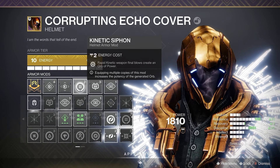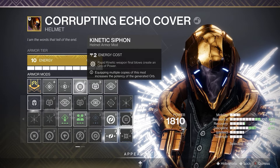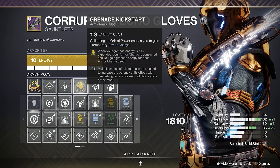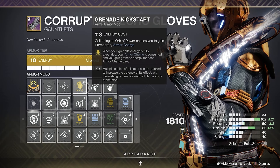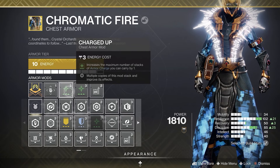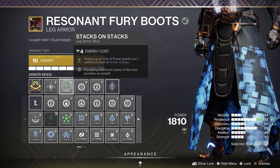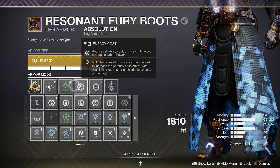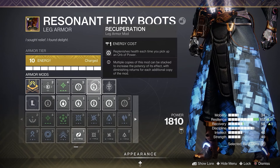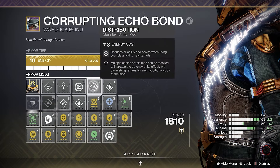For our armor mods: on the head, I'd say a kinetic siphon since we're using No Time to Explain, and some heavy ammo finders. On the arms, you're gonna want a grenade kickstart mod for more turrets, plus momentum transfer and impact induction for more ability energy. On the chest, I'd recommend two charged up mods to increase the amount of armor charges we have. On the legs, use stacks on stacks to fill up your armor charges faster, absolution for more ability energy on orb pickup, and recuperation for a little bit of health. Finally, on our class item, Reaper for more orb generation, and distribution and bomber for more grenade energy.